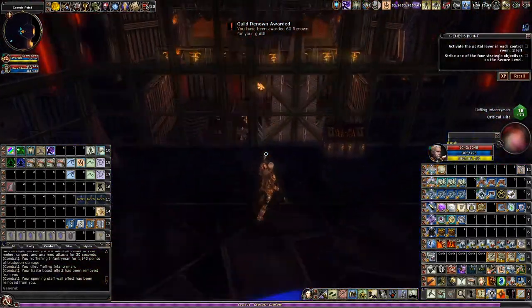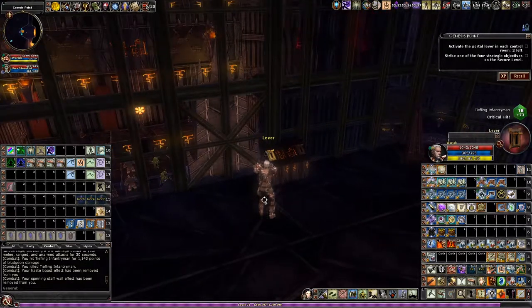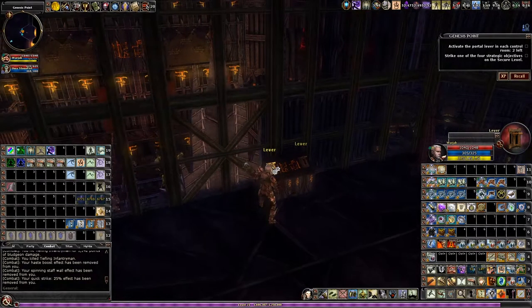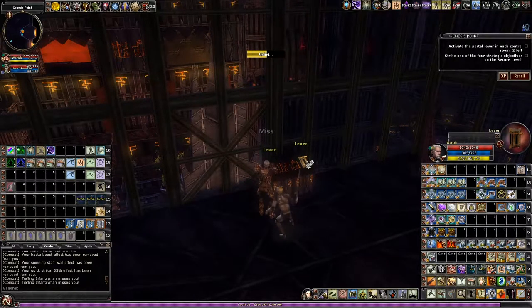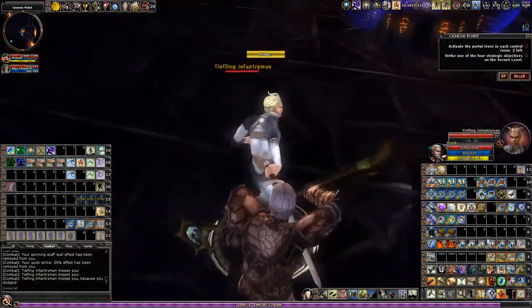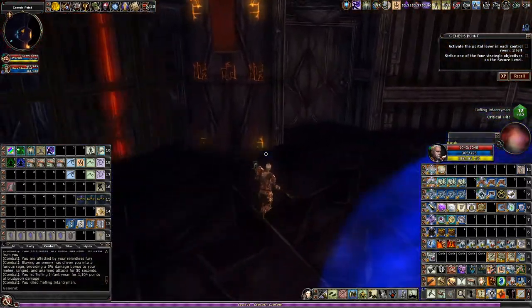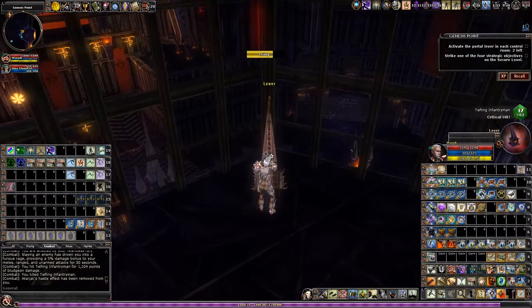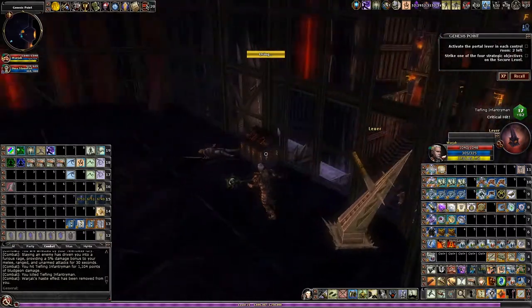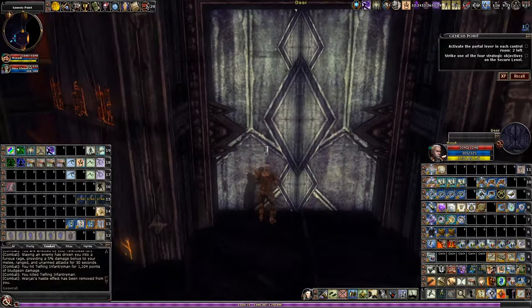In this room we have a different control panel - just these two square levers. They do nothing because all they do is open up these gates at the back, which are just there for decoration. I'm going to pull the lever that opens up the gate to the right. The one to the left is already opened - I don't want to pull that lever, it'll just close it and I won't be able to reopen it.